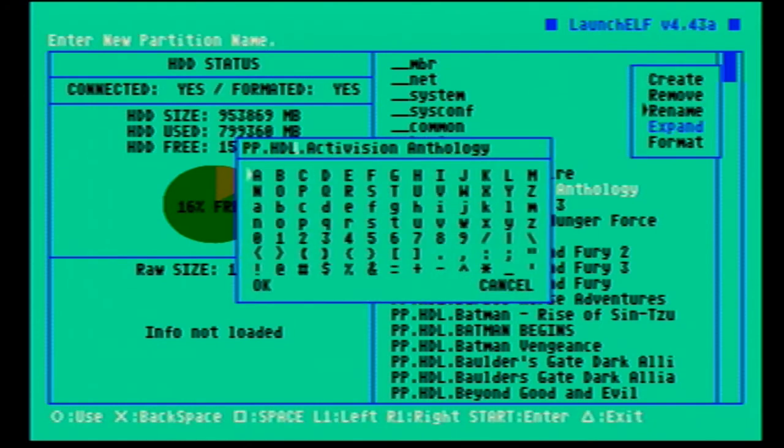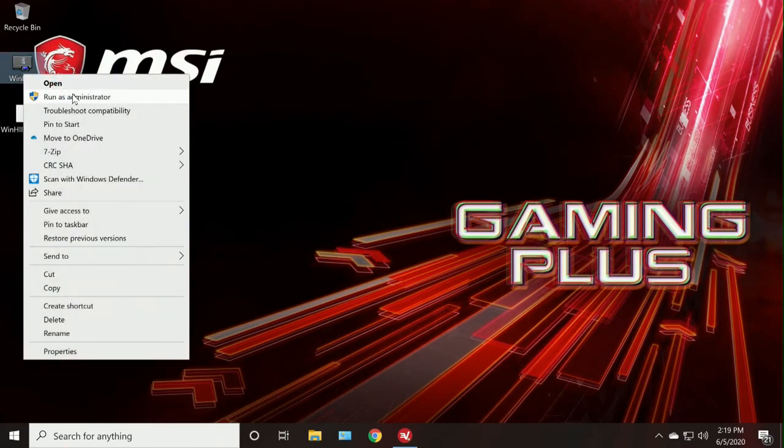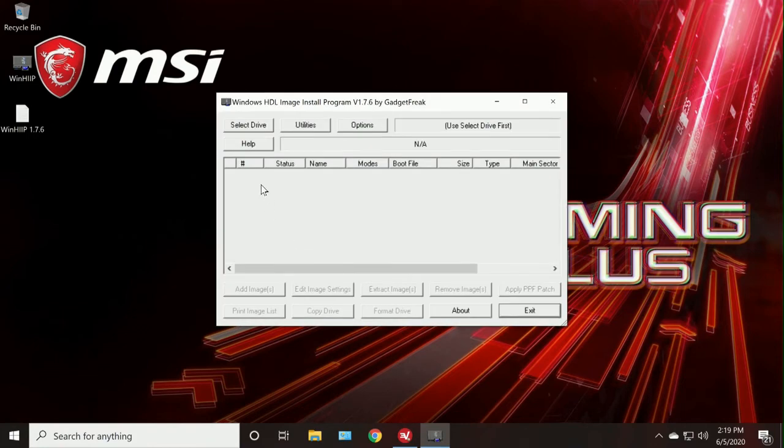We'll swap back over to the computer and show you guys that it works. We're back at the PC — obviously you're going to want to be swapping your hard drive back and forth throughout these steps. I've got my hard drive hooked back up to my PC. You're going to run WinHIIP as administrator, because you can't see your hard drives if you don't. Open up WinHIIP and select the PS2 drive.